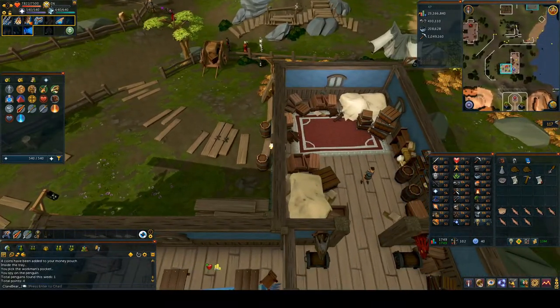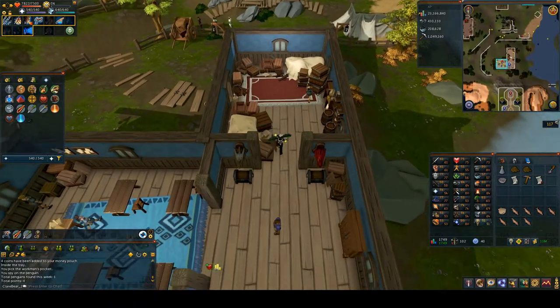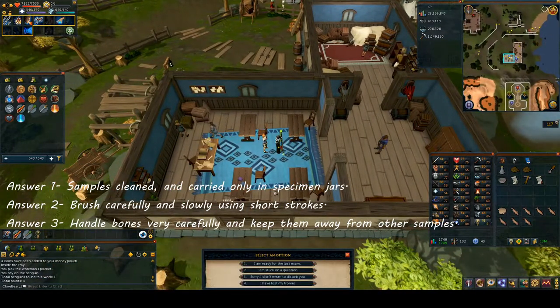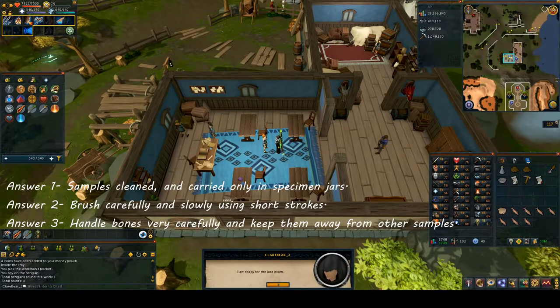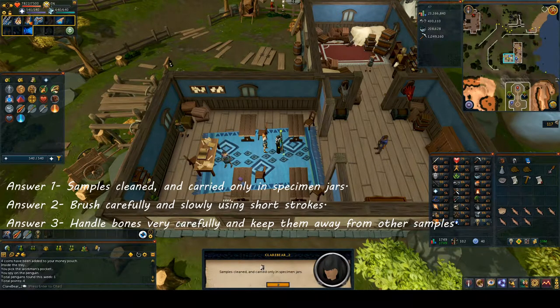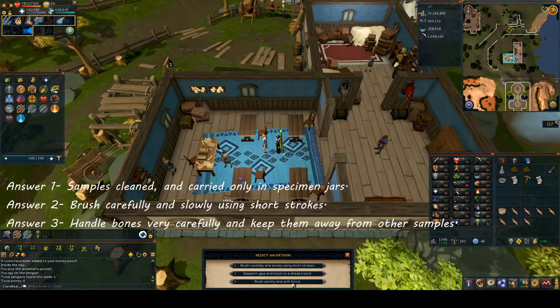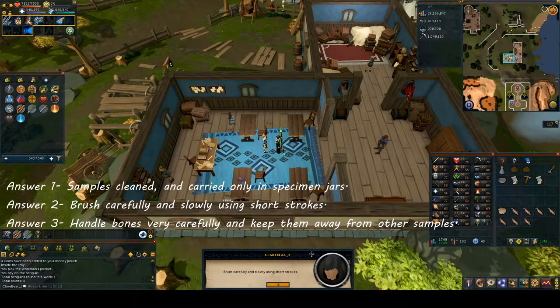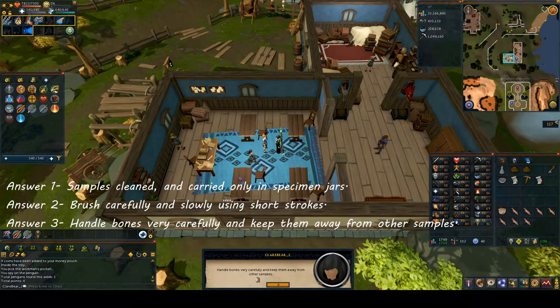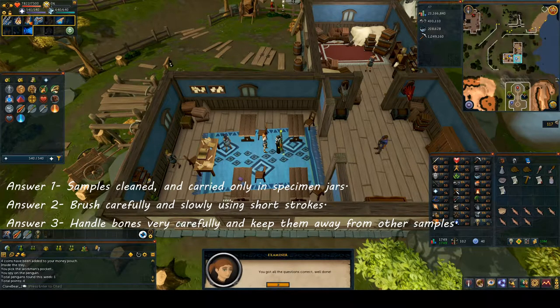When you get back to the Exam Center, go down and speak to one of the examiners again. Choose option one: 'I'm ready for the last exam.' Answer one: 'Samples cleaned and carried only in specimen jars.' Answer two: 'Brush carefully and slowly using short strokes.' Answer three: 'Handle bones very carefully and keep them away from other samples.'